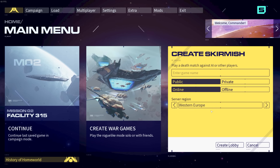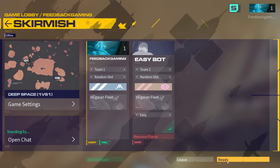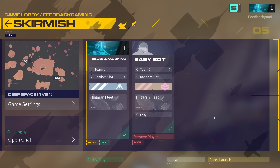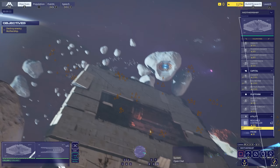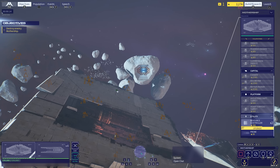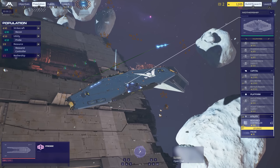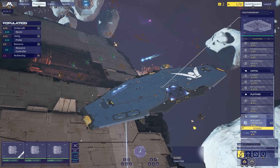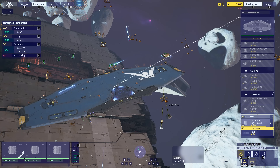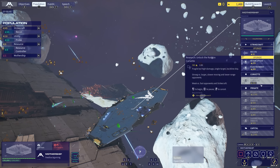Okay, again — skirmish, offline, AI on easy difficulty. Let's go. So what I'm going to do initially is build two resource collectors because then we're going to be collecting way more resources than we need. Don't really understand the function of the probes — maybe I just send them in a random direction and see what we do with that. Then we've got some recon craft. Click the population, the resource collectors — F9 — I can just immediately tell them to start collecting resources. And we'll immediately start researching interceptors. I think you have to research from top to bottom.